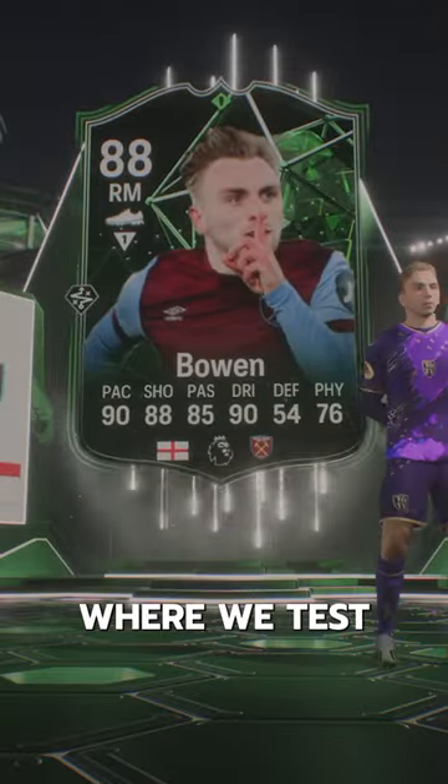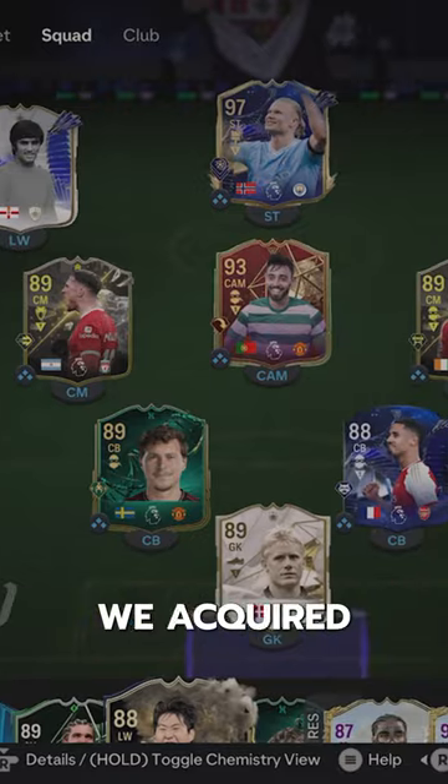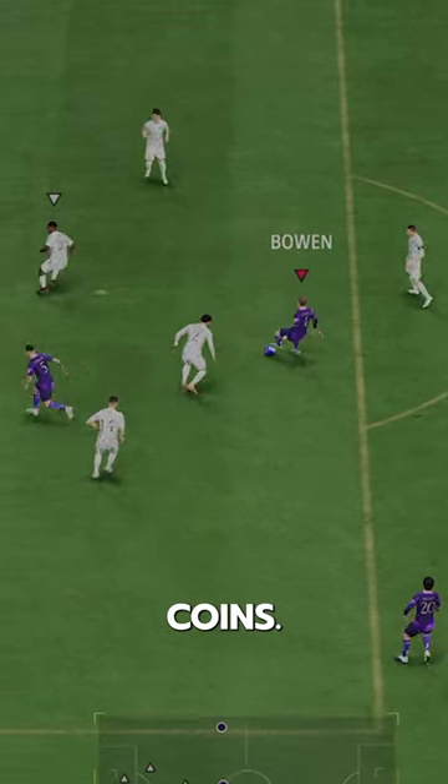Welcome to Baller or Bust, where we test FIFA cards so you don't have to. We've got Pundit Picks Bowen, acquired via SBC for 125,000 coins.